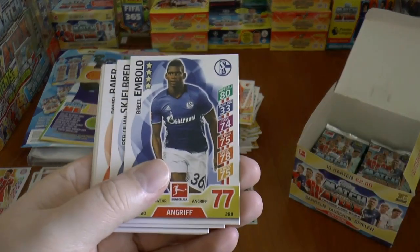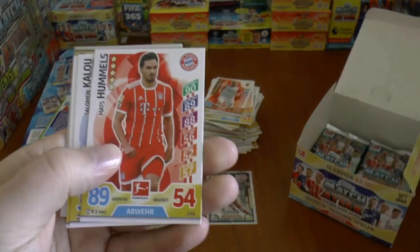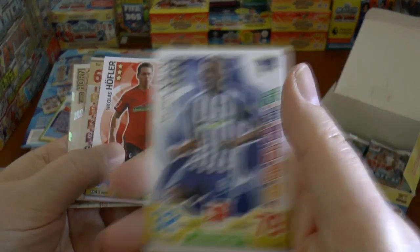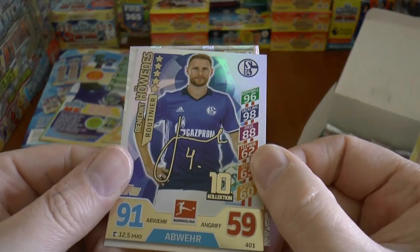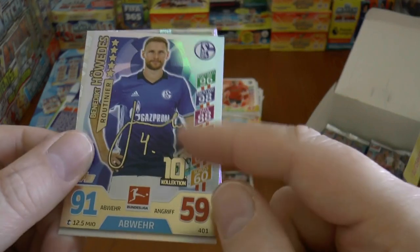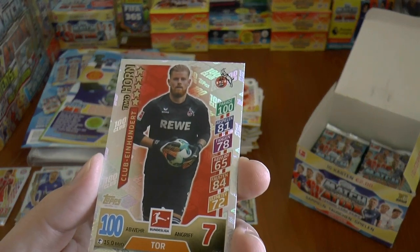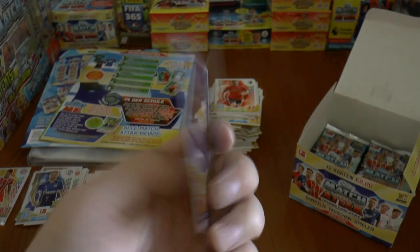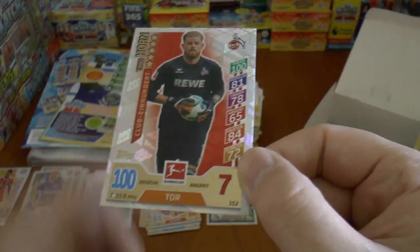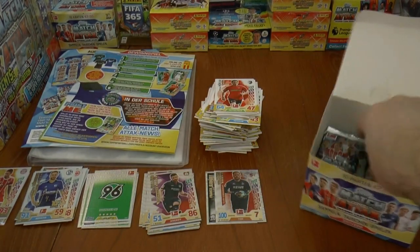This time the pack starts with Bolo's base card. Kagawa. Mats Hummels. Salomon Kalou — Chelsea fans will recognise him, there he is at Hertha. And then we've got the Juventus defender again, Benedikt Howedes, there's his auto, not much effort into that auto. And our next 100 club, which is Timo Horn, the young goalkeeper of Cologne. 100 defence as you'd expect, 7 attack for Timo. So our second 100 club of the box break, going OK at the moment.